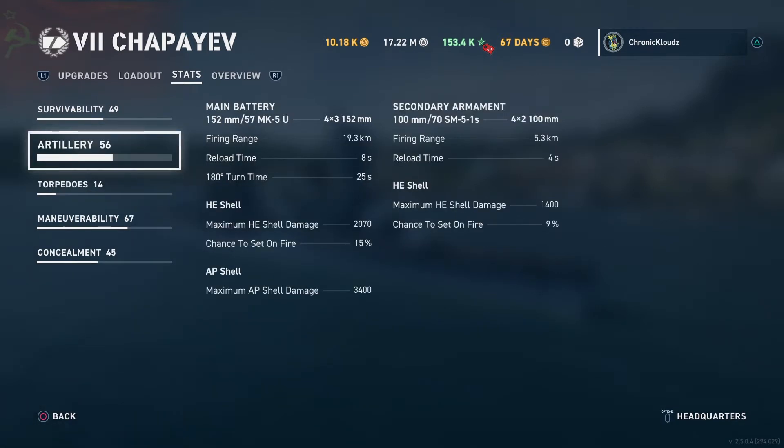Looking at the AP, you have a maximum AP shell damage of 3,400. It's pretty good at range and even better up close, of course. But if you have ships like the Wichita or the Baltimore that can bow tank pretty decently — if they're at an angle or in a funny position — you might find it hard sometimes to penetrate. That'd be the best time to switch to HE.